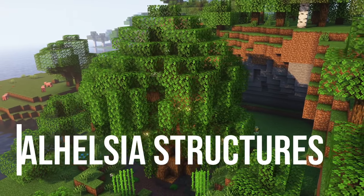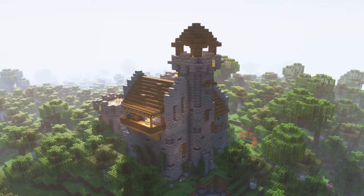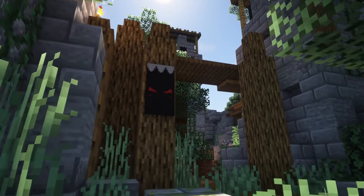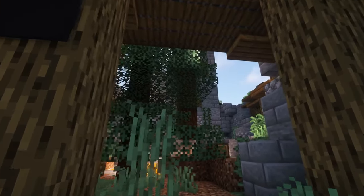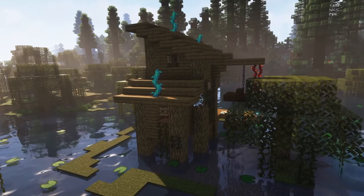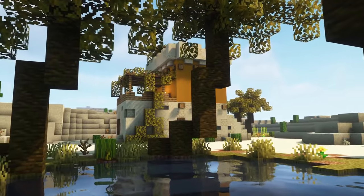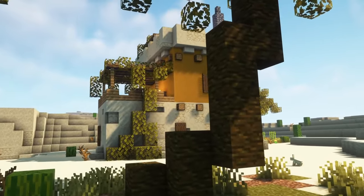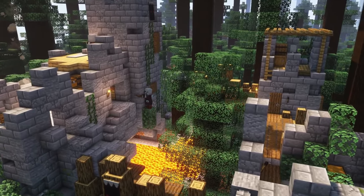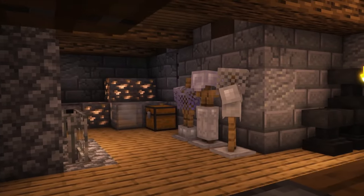Our next mod is Valhelsior Structures. This mod generates new structures such as abandoned buildings and dungeons. It also adds different blocks for decoration. The structures aren't as large as the structures of some of the other mods, and they don't contain that much loot, but they will make your Minecraft world feel much more alive, unique and exciting to explore. So if you want to include some smaller structures without that much loot, this mod might be a good pick.